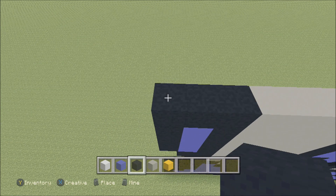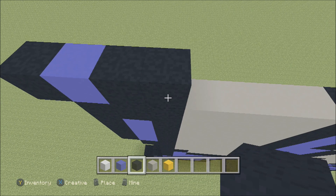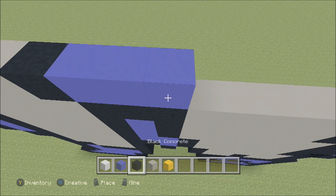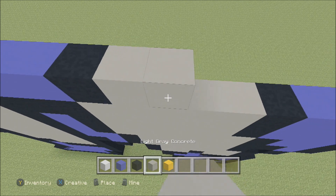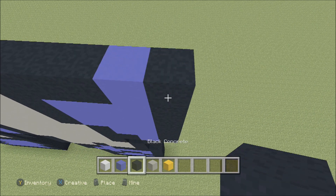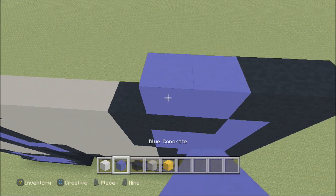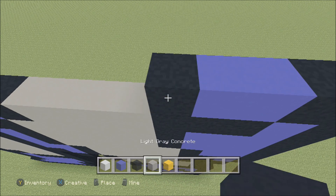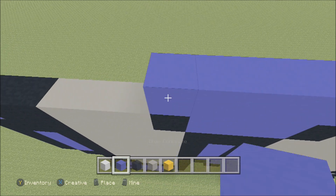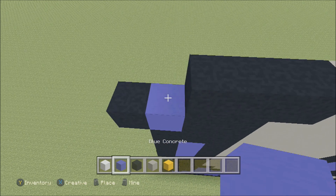Build up here on the left above this black with a blue. To the left add a black, to the right add two black — one and two — then three light gray — one, two, three — a black, three blue — one, two, three — a black, four light gray — one, two, three, four — three black — one, two, three — and then a black. Build up here on the right above the black with a black. To the left add a black, then two blue — one, two — a black, three light gray — one, two, three — a black, five blue — one, two, three, four, five — and then a black, light gray, three black — one, two, three — a blue, and then a black.